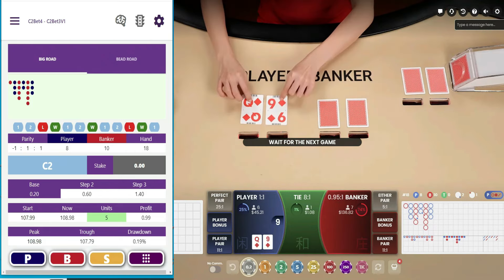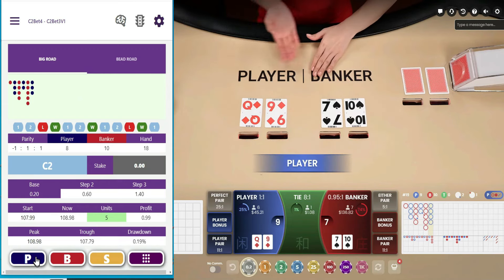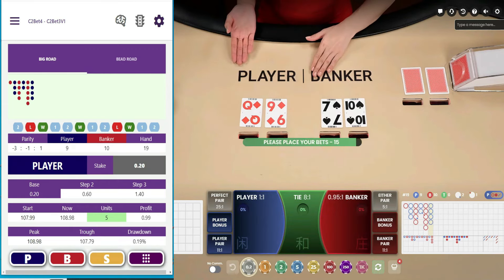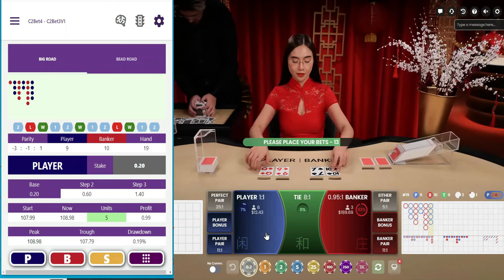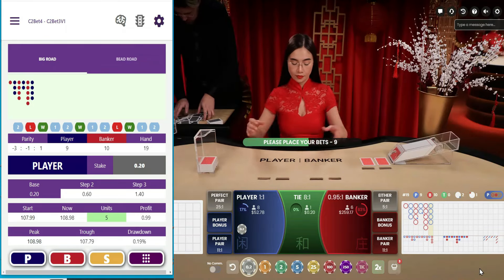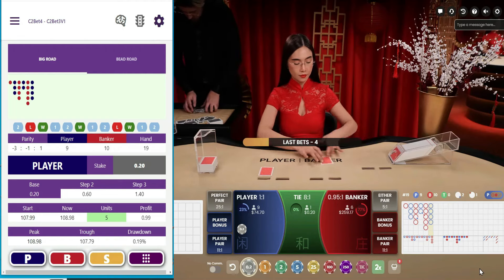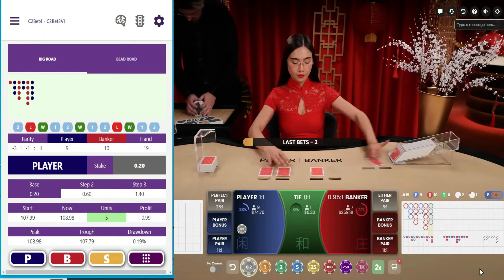Looks like player again — yep, player got it. So there's our C2, both players. We're going to be betting player. If I remember rightly, that calls for one player and three bankers. Well, we only get two bankers — one player and two bankers. Let's see what we get.